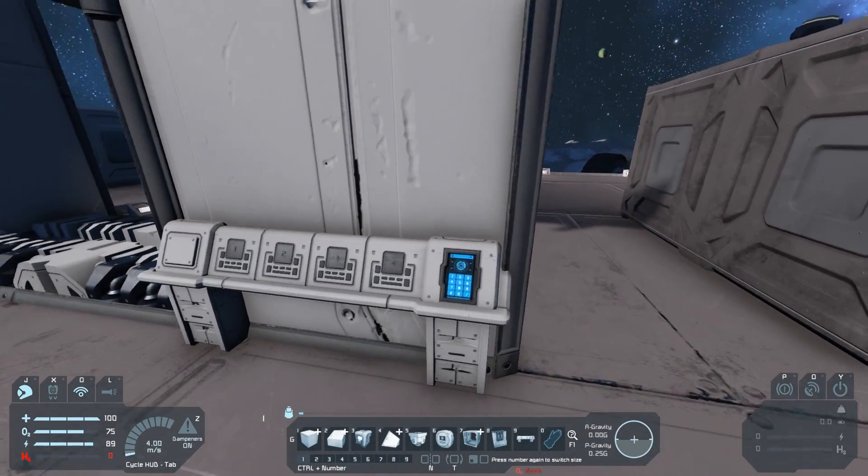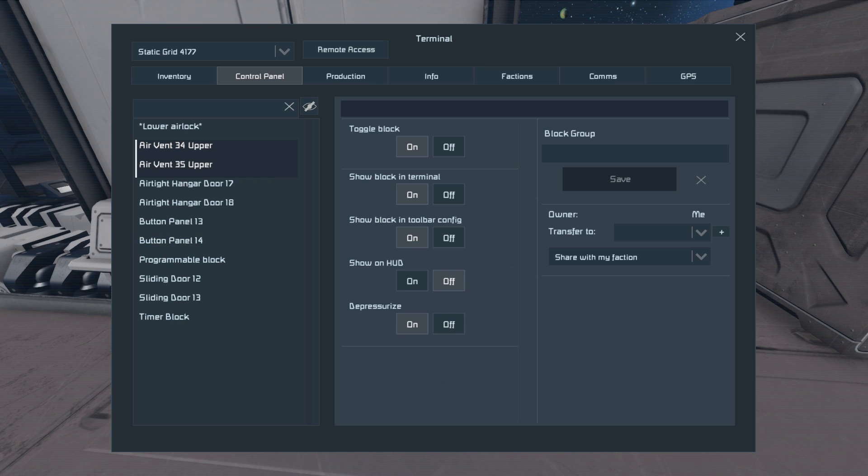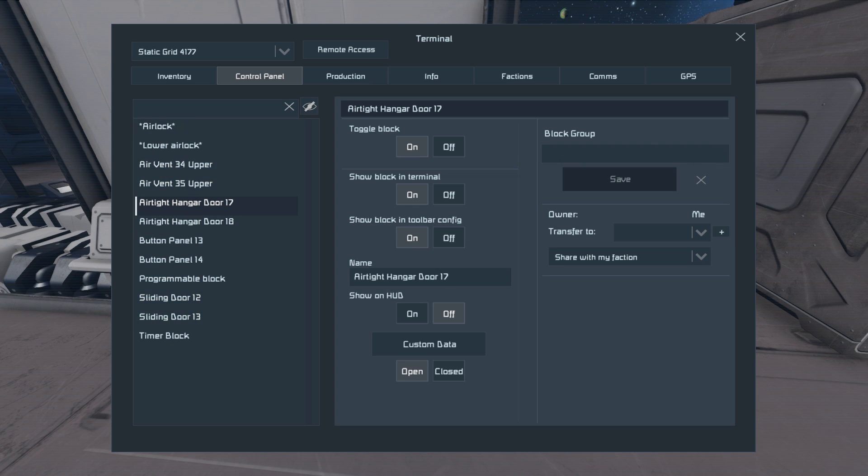The setup is exactly the same as the extended advanced airlocks: take the air vents, the hangar doors, and the inner doors, and group them. You can name it whatever you want, it doesn't matter. Then take the outside doors and tag them with AL, which is the hangar doors in this instance.